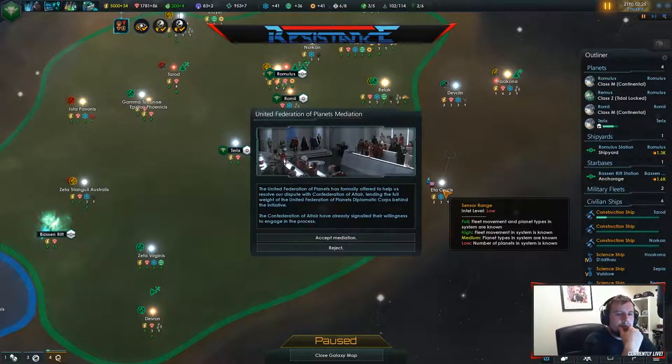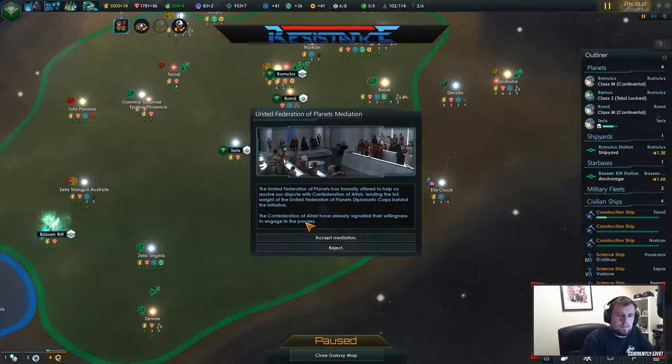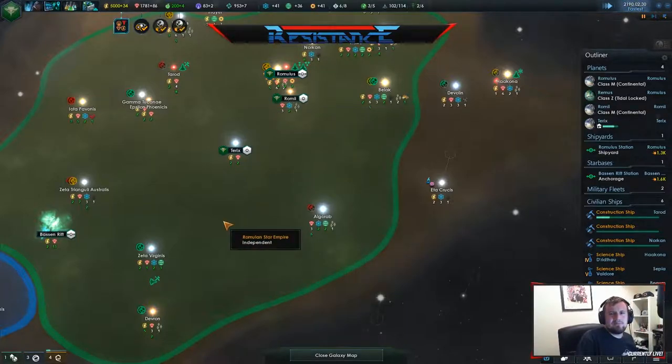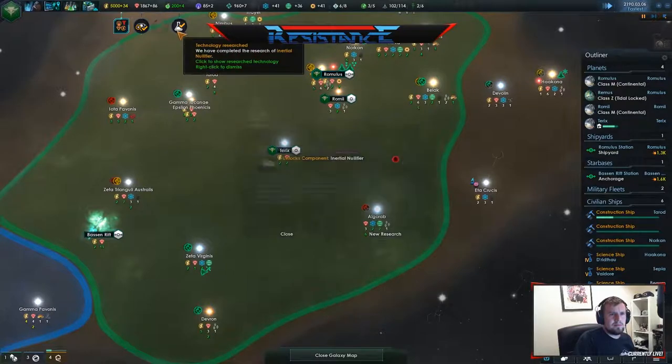Magic Federation of planets is formally offered to help us resolve the dispute with the Confederation of Altern and the Void of the Honour. Reject, we don't want mediation. Scientific breakthrough. We don't want that.